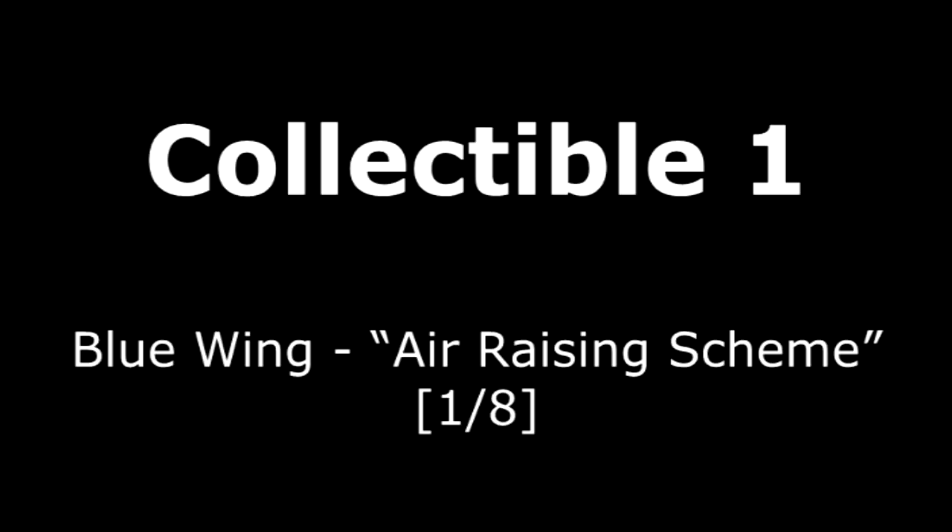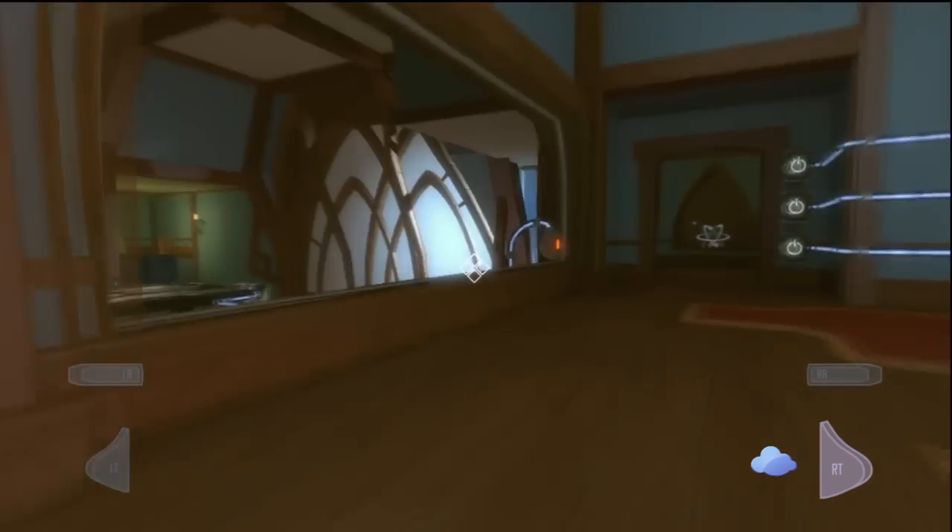Hey everybody, I'm bringing you the collectible locations in Quantum Conundrum. There are 24 total, and this is part 1. These are all the collectibles in the blue wing.